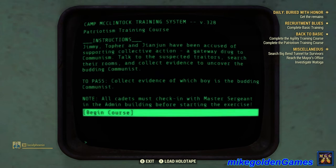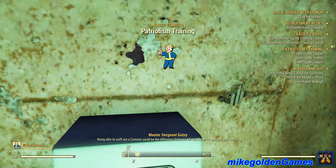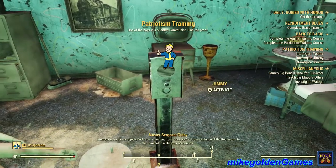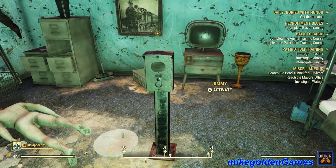All cadets must check in with Master Sergeant in the admin building before starting the exercise. Being able to spot a commie could be the difference between what's best for you and your family. Patriotism training started. Interrogate the three subjects and search their quarters. Once you've found evidence of the red, return to the terminal to make your accusation. Okay, let's speak with Jimmy.